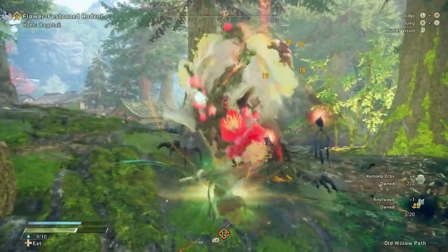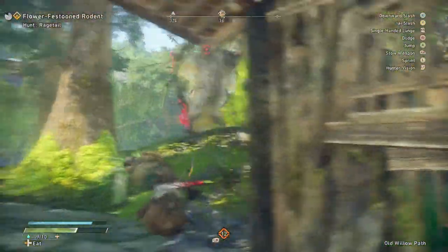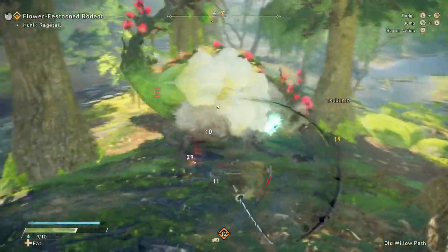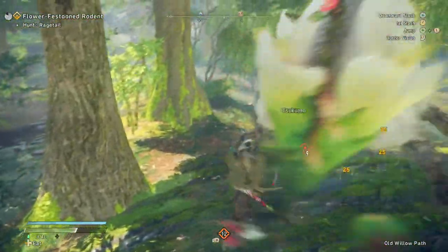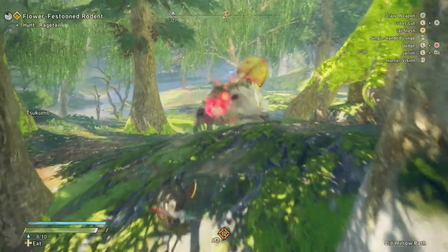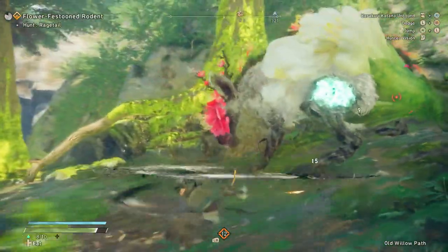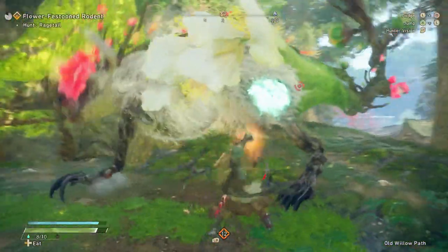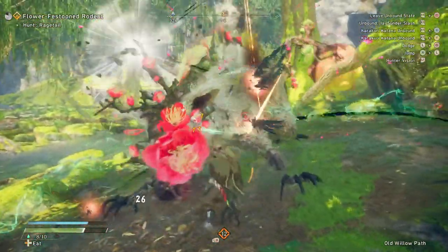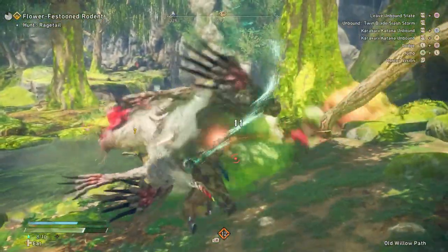When it comes to fighting — especially giant kemono — make sure you click in your right stick and always lock onto them. It can be frustrating if you're not locked on trying to move the camera and angle it properly. When you are in combat, you are also going to get a blue bar at the bottom left that fills up the more you attack the giant kemono. When that is full, if you hold down your right trigger and press X or Y, it's going to initiate special moves that deal so much damage — a much bigger combo than basic attacks.